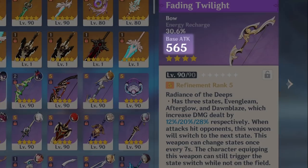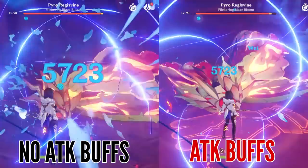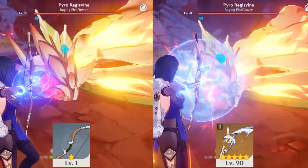On paper, Fading Twilight looks really great — it's got the highest possible base attack a 4-star weapon can have, it offers a decent amount of Energy Recharge, and the passive looks pretty amazing. Well, for Yelan, the base attack is completely useless since all of her talents scale with health, so no matter how much attack you give her, it's always going to be the same outcome.